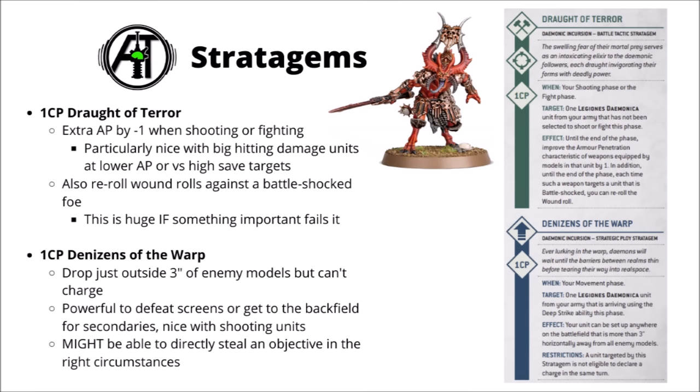For one CP we've got Draught of Terror, giving you an extra AP minus one when you're either shooting or fighting. It's a reasonable enough damage buff depending on what you're attacking — generally best if you've got a really big demons unit attacking something with a high save like a 2+ or 3+ without an invulnerable save. It's going to be far better though if the opponent's unit is battle shocked, as then you also get to re-roll the wound roll against the target as well as the AP buff, and taken together that's pretty massive. It's a little situational since you can never really guarantee that any one important thing is going to fail Battleshock, but could be a good opportunity to look out for.